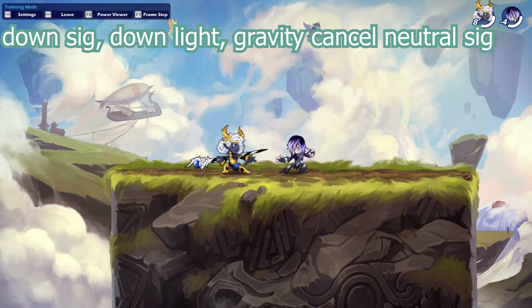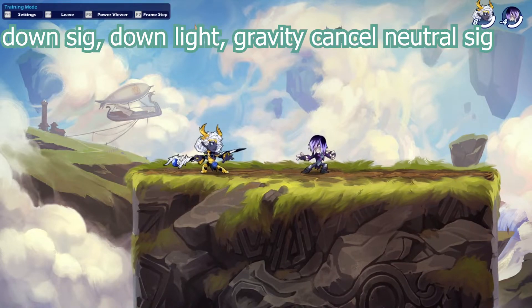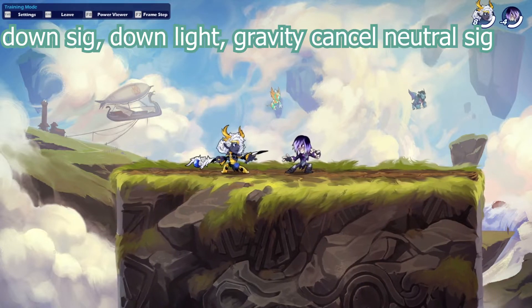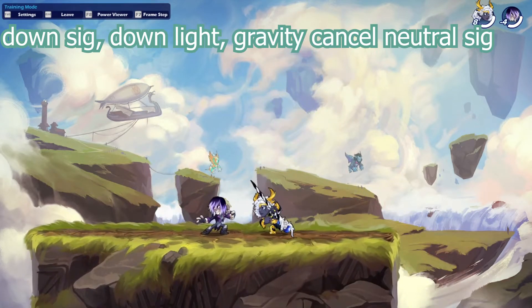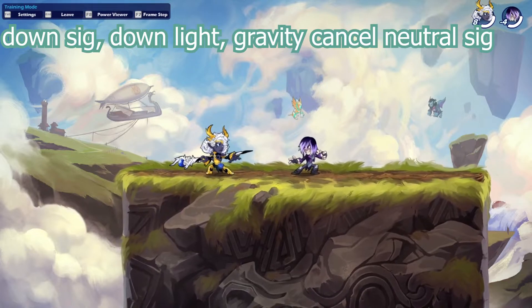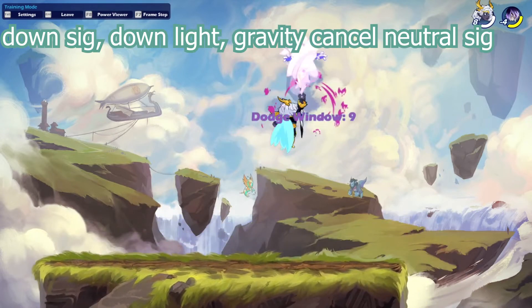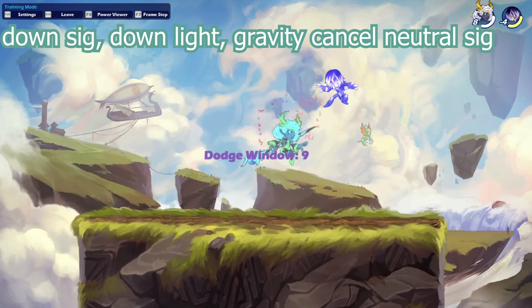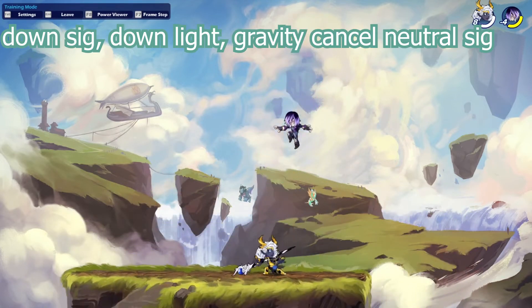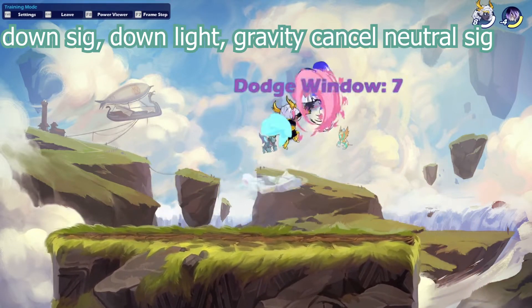For the last spear combo, this one is kind of hard. It's a down signature, then you dodge downward to land, do a down light, into a gravity cancel neutral signature. Putting it all together, it looks something like this. You do a lot of damage with this and the touch windows aren't too high. You can get really low dodge windows on it, which makes it a really sick combo to try and use.